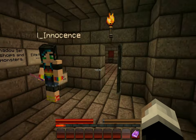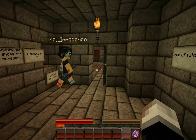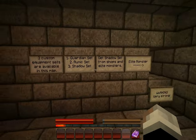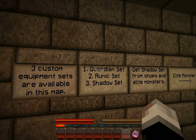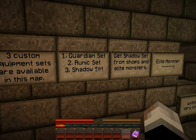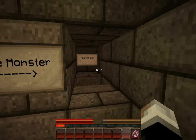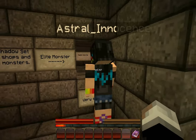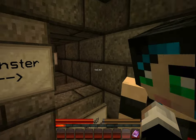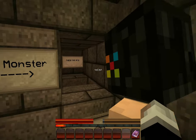We're back in Wrath of the Fallen, which is apparently the sequel to Harebrine's Mansion. Is that right? Yes, it is. There are three new sets: Guardian, Runic, and Shadow. You can get them from killing elite monsters, which is a zombie pigman dressed up in clothing with diamond armor, and he's really hard to beat.